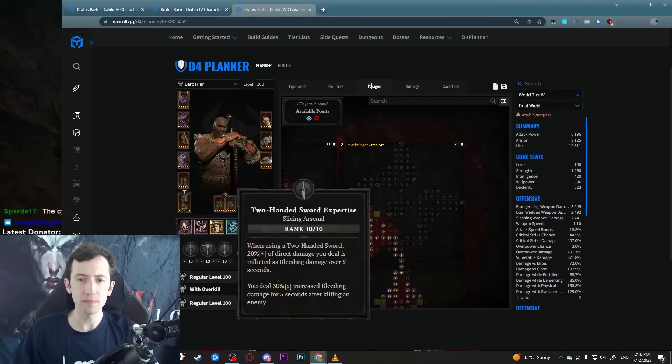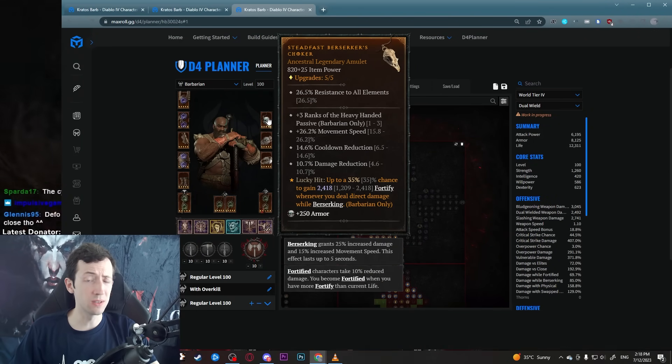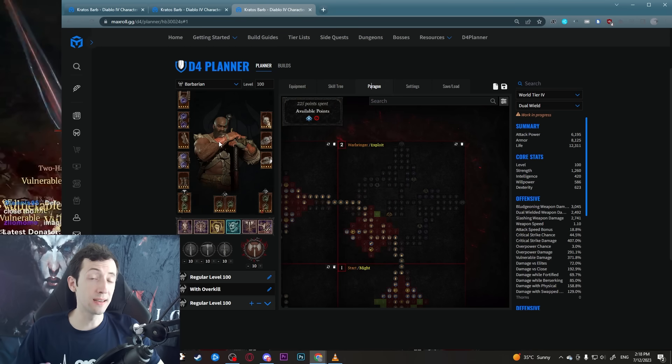I put Steadfast Berserker's on the amulet. It has a lucky hit effect where you gain fortify while berserking, and we are berserking pretty much all the time. It's rather easy to proc because we hit a lot of targets with Upheaval and even Deathblow with Overkill. My fortify is usually very high — basically full all the time even with a really low roll on my current character.